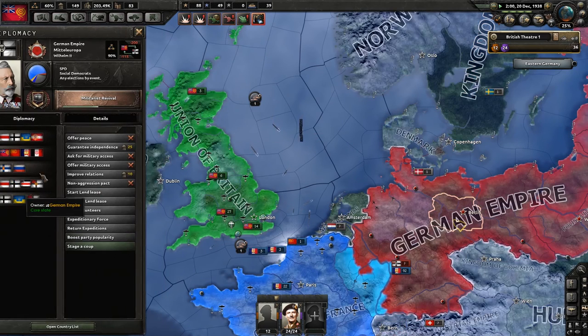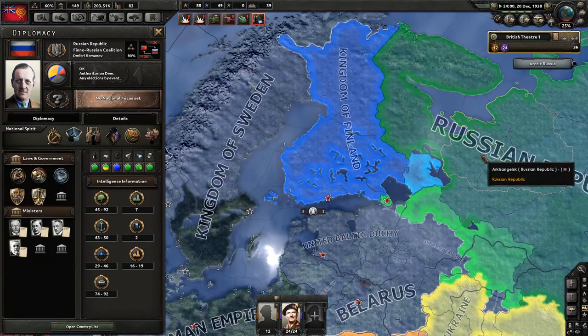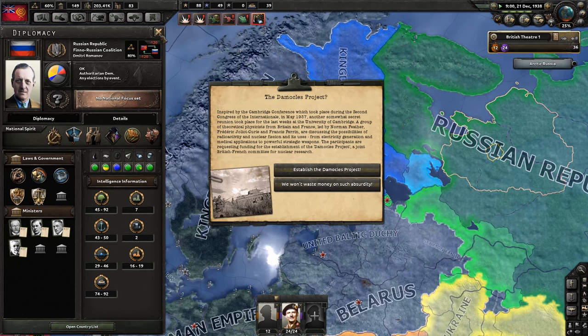How many ships do the Germans and co. have? They're down to 47, and we probably have about the same.